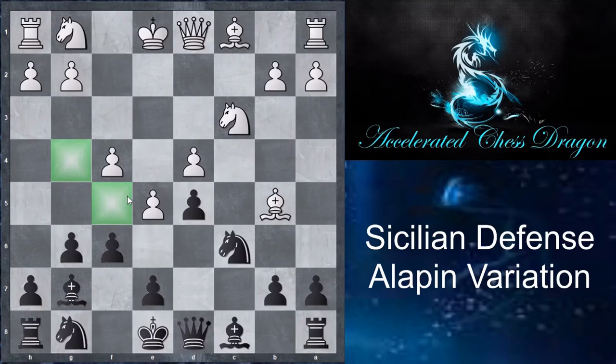Black takes advantage of white's weakened squares and plays Nh6, aiming to put the knight on f5. After black unpins by castling, black goes Nf5 — attacking the d4 pawn and tying down all of white's pieces. That's one way to go about the position. Another is to bring the bishop out to g4, but more or less, black wants the knight on f5.